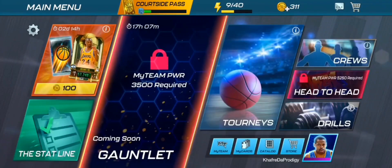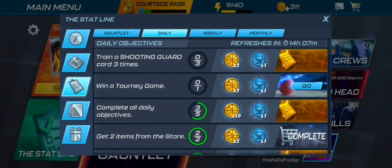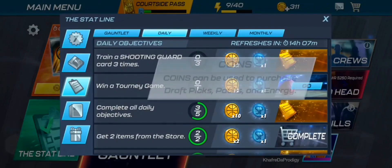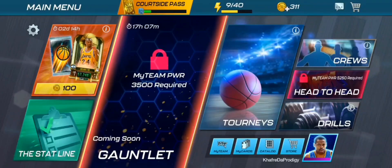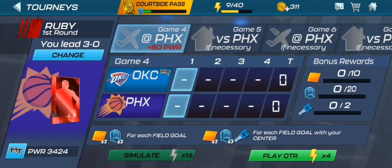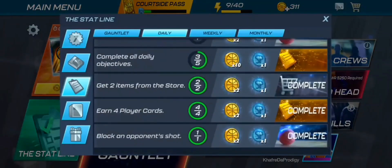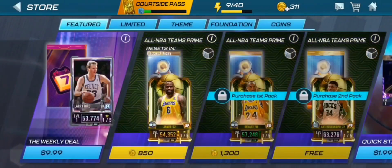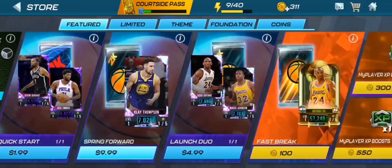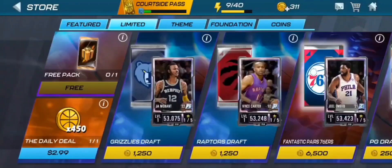We were on game four, but the objective isn't counting toward the stat line — what's going on? If you're going to put an objective in the game, you should make sure it works. I can't get these 12 coins technically because it's telling me to win a tourney game and it's just not tracking. Let's go over to the store — we have 311 coins. We're pretty close to getting this pack if we finish everything on the stat line.